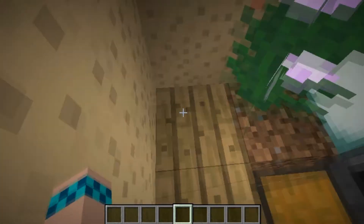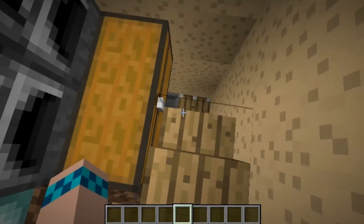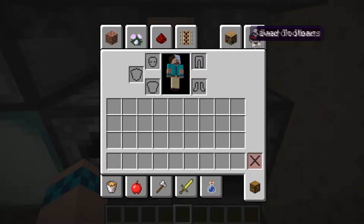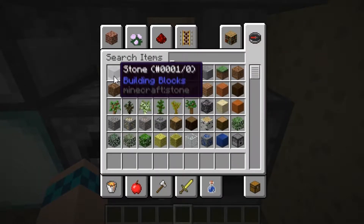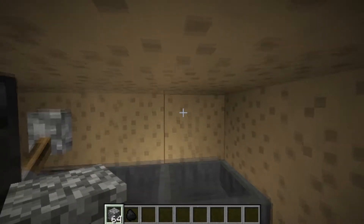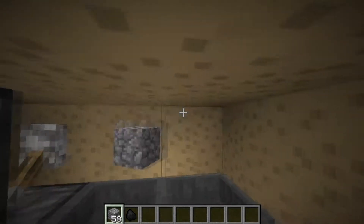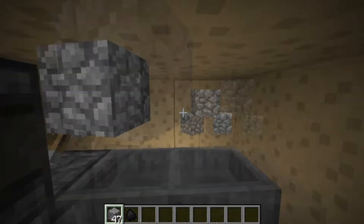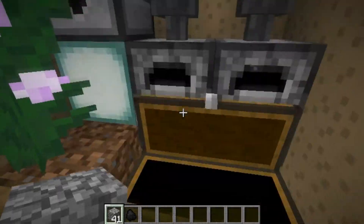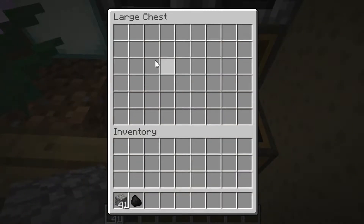You can press this button for the stairs — that's just a double piston extender. That leads to our super smelter. We can grab some stone, throw our cobblestone into the top, and it gets smelted and put into this chest.